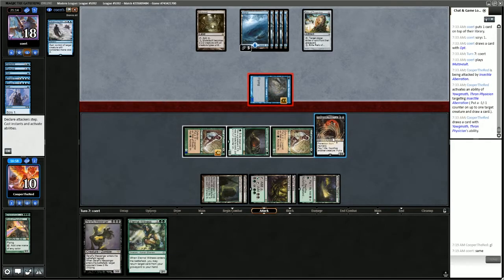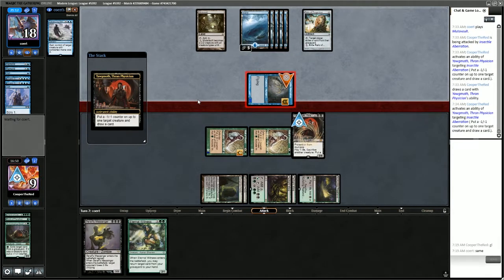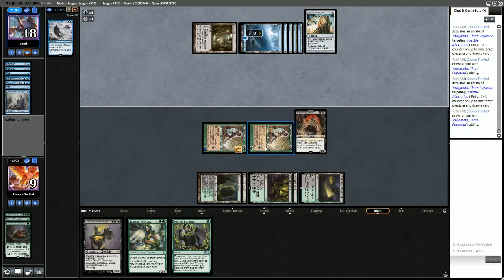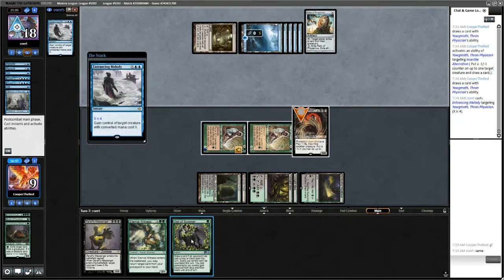Eternal Witness off the top. We're going to keep our mana with Wall of Roots and sacrifice the Scavenging Ooze. We have Veil of Summer available because of Wall of Roots. Opponent casts Entrancing Melody — we'll Veil of Summer that.